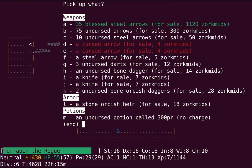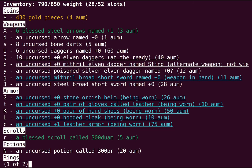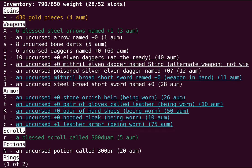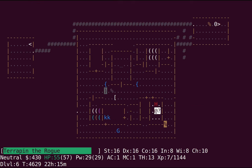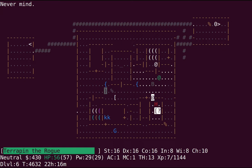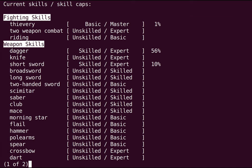Found a blessed 300 zorksmid scroll. In theory there's not really a downside to reading it — it's either something good like genocide or charging, or at worst punishment. But I think blessed punishment doesn't do anything. The problem is none of the good effects are actually that helpful right now. In vanilla, reading blessed genocide early isn't great short-term, but could be very helpful long-term to genocide liches or something. However, in Evil Hack you can't genocide any kind of lich until you kill the monster in Gehenna called Vecna. So that's not terribly helpful.